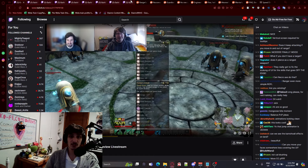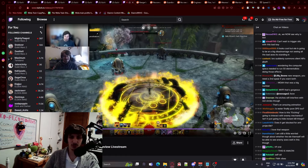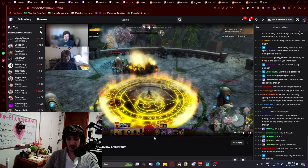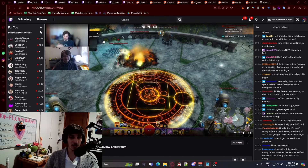They look great, the particle effects look great — like the new things for Elementalist, look at that, that's absolutely beautiful. Every one of the spells, every one of the weapons have this. I think probably the Warrior and Guardian are the ones that have the least cool-looking abilities overall, but they're still pretty nice. There are also a few other things I want to talk about and I'm going to go through every one of them.